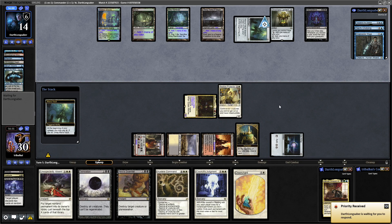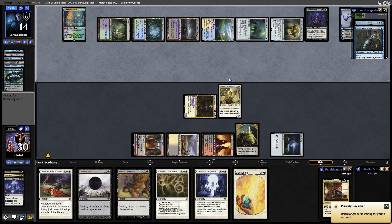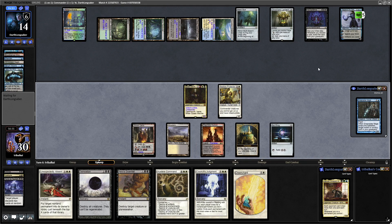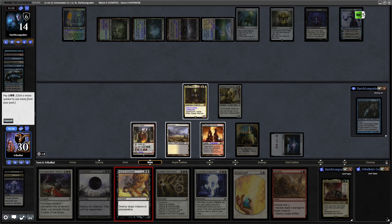Disenchant — still not getting into lands. Our opponent keeps making their land drops though, and with Necropotence the chances of them hitting lands are much higher. We get rid of Day's Undoing. We only know about Tezzeret and Snapcaster Mage now. They go for Tezzeret — going for the Untap ability. They might be trying to distract us, going for the Vedalken Shackles line with Tezzeret.